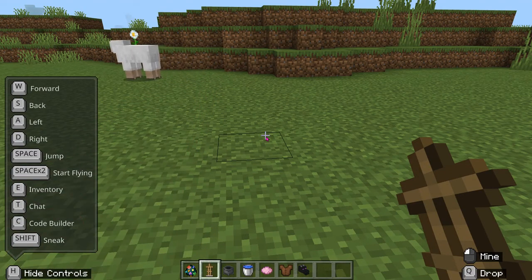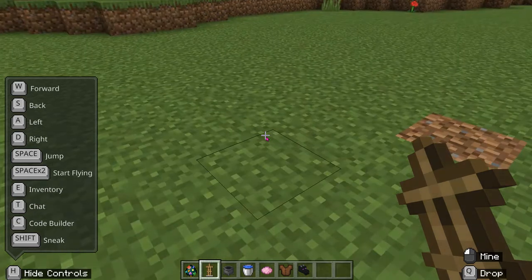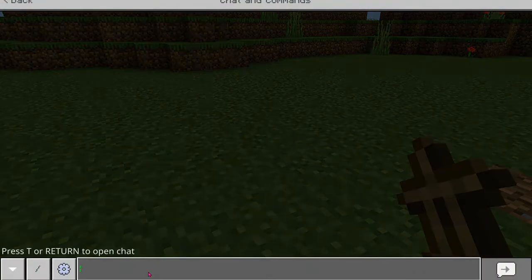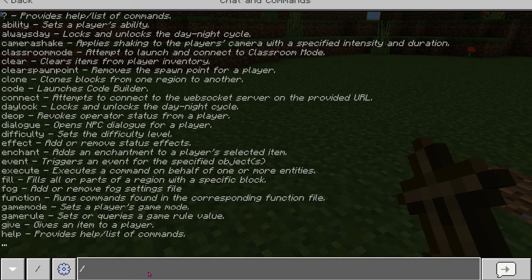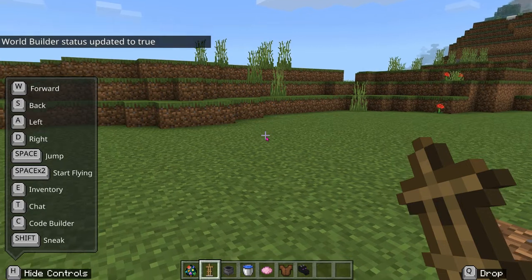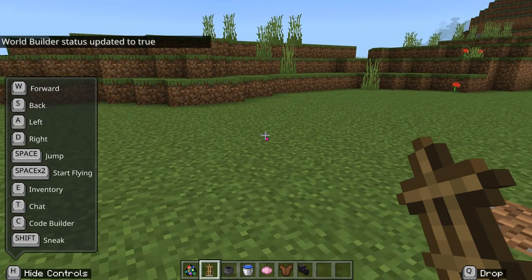In order to place this item, we need to be in world builder mode. I'm going to press the T key to open up the chat, and I'm going to type forward slash world builder - W and then the letter B - and then my world builder is going to be updated to status true.